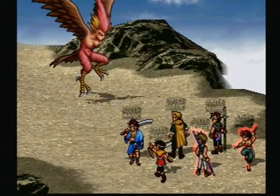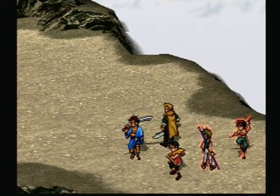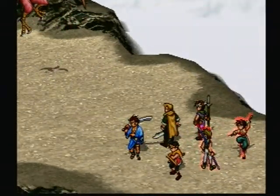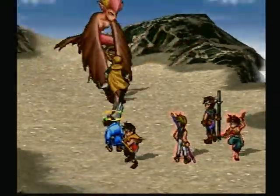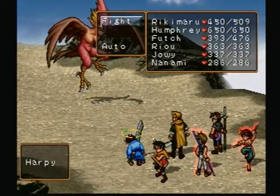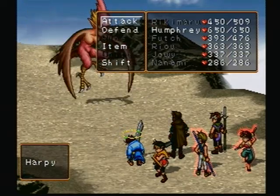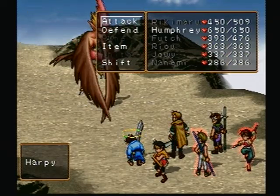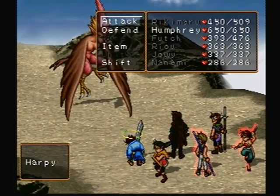I'm going to stack these up in case this boss uses a whirlwind attack. Thankfully he doesn't — he has a couple of single-target attacks that can unbalance the character, and I believe the Harpy also has the ability to do straight-up damage with a talon attack. Riki Maro has a bit of a disadvantage here because he's slow and uses his Titan Rune every turn — I just have to hope the Harpy does not unbalance him all the time.